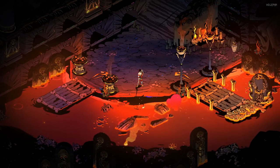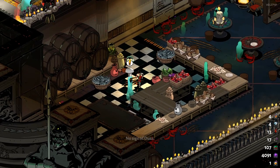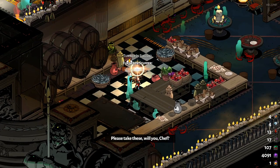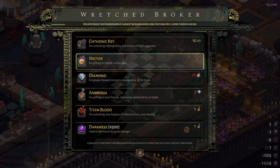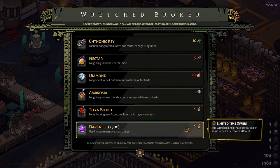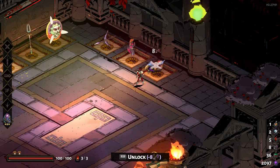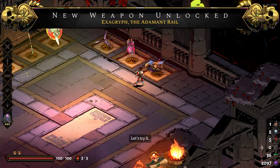The second way to gain keys is by fishing in the underworld — yes you can do that — and passing them on to the chef in the lounge to gain keys and other resources, but you will need to pick up the fishing rod first at the House Contractor, which I highly recommend you do. For the last way, you can trade other resources at the Wretched Broker if you so desperately want those keys. Also, these keys are needed to unlock the weapons in the game.